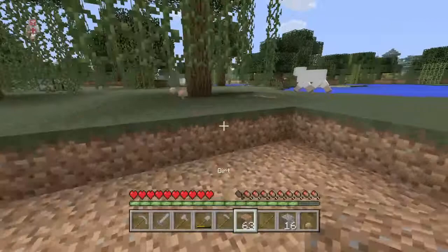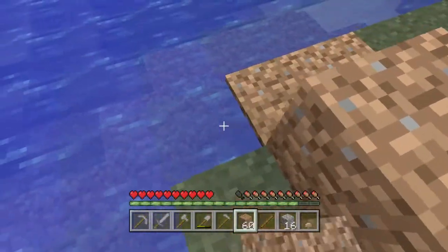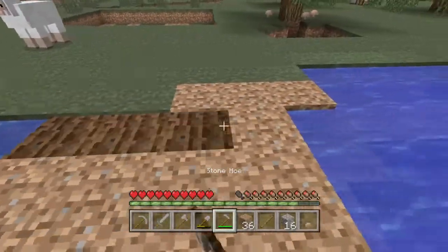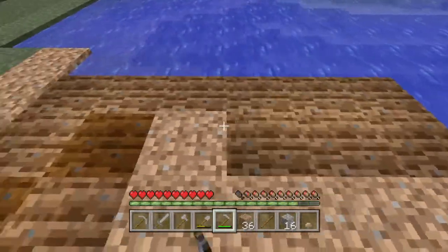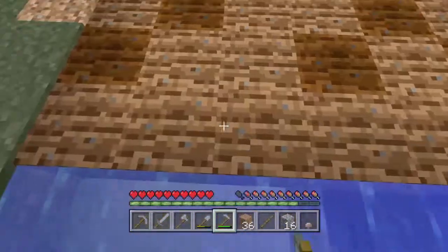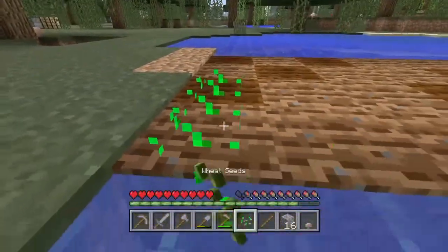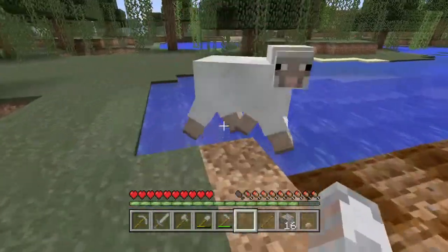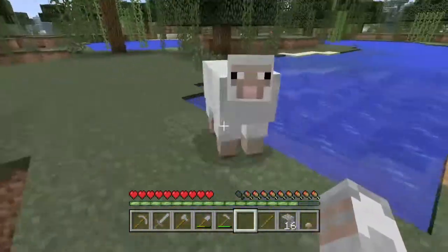We've got six to three dirt and there's a nice little pond here, so we'll just make a nice farm. We're going to till the soil and then place down the seeds we got earlier, right at the front. Stay away! Get in! I will end you!